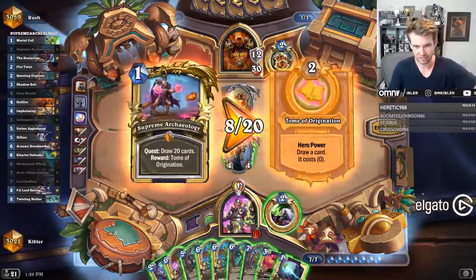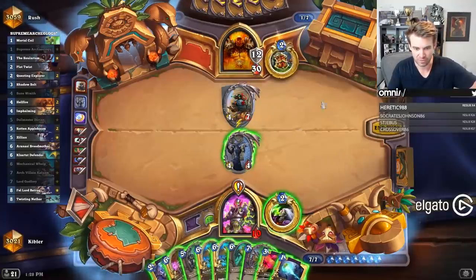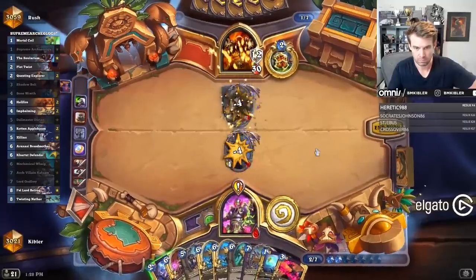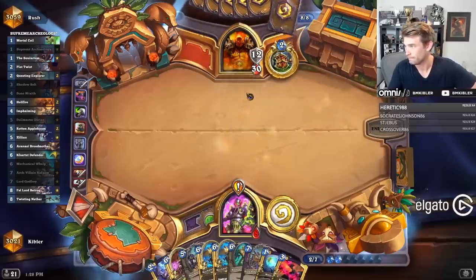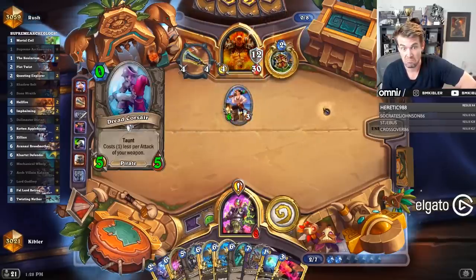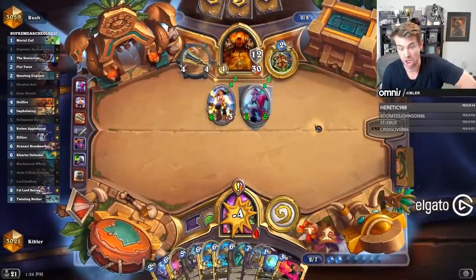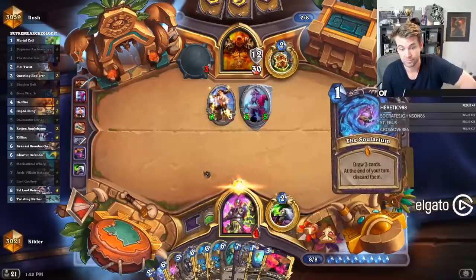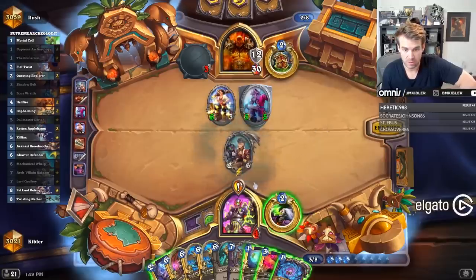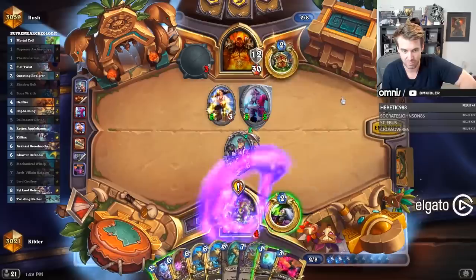It's a little scary to just take my turn doing something like Dollmaster Plot Twist, to let my opponent keep buffing things. I think I'm going to tap Shadow Bolt here. I'm going to do Dollmaster Solarium Plot Twist to maximize the hits. I'm going to burn a card here.